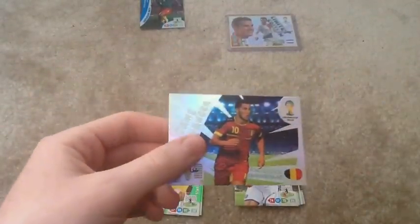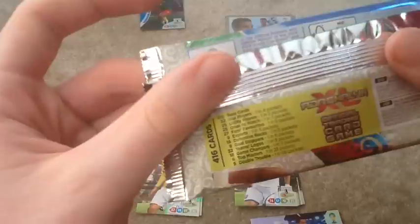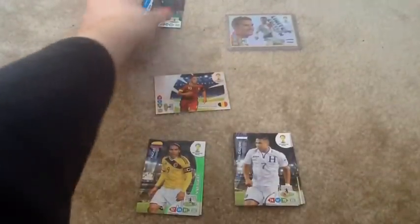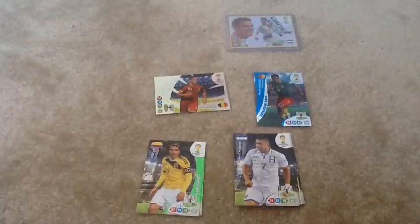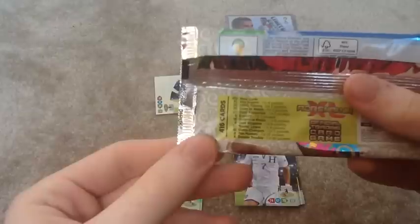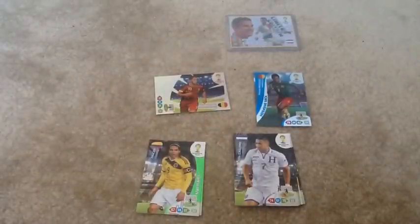So we got Eden Hazard Game Changer — the odds on those are one in eleven packs, so it's not a bad pull at all. We also got the Cameroon Defensive Rock, Nukulu — not really familiar with his name — those are one in every six packs. These inserts are much less rare than the Nordic Edition, where they were one in a hundred for double foil cards. Team Logos are only one in every nine now, so it's quite different to the Nordic Edition and the International Edition as well.